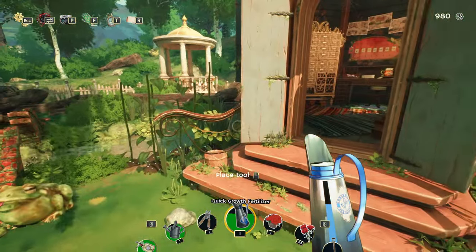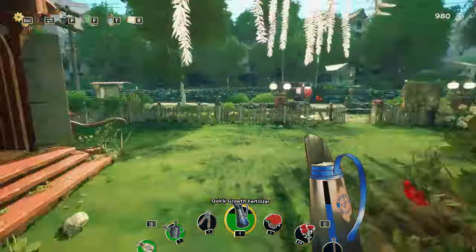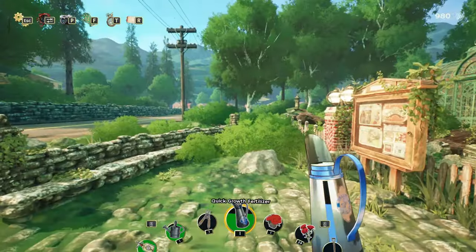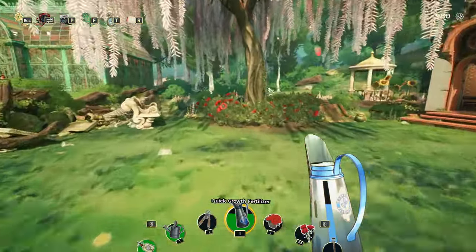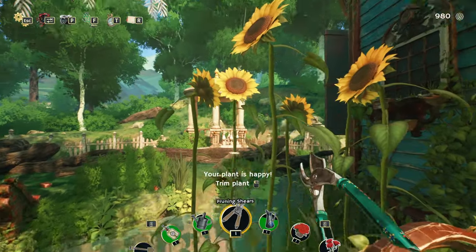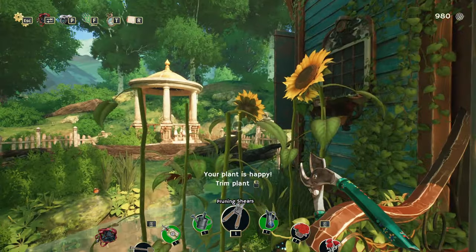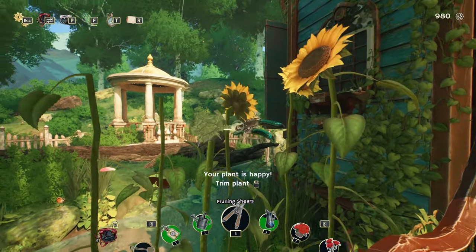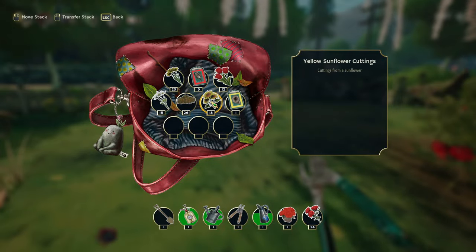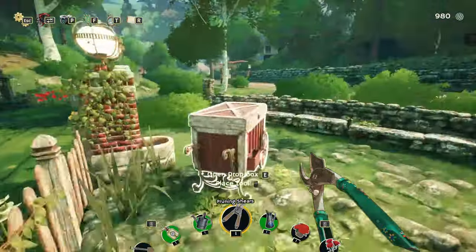Wait, where's our garden stall? I said something about a garden store but there's nothing here - maybe I need to go to town, maybe it'll take more than a day to put up. Now we have enough, so we can go turn this mission in and head to town. I think I can get the hose now - let me check the to-do list. We have a bench placed. Set up a garden stall - where? Oh wait, maybe it's in town!